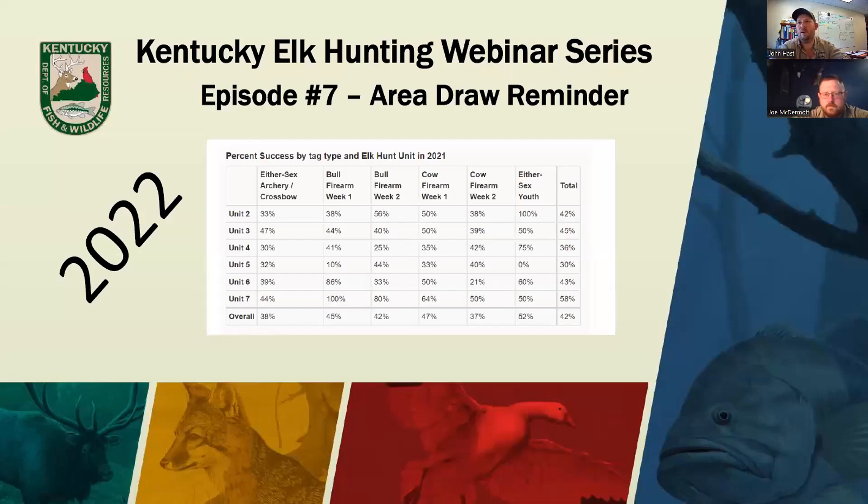Welcome to the seventh episode of the Kentucky Elk Hunting Webinar Series. This is going to be a short one today. Coming up is the July 1 area draw deadline — the secondary draw for elk hunting units in regulated areas. For anyone wanting to put in for those spots, we'll do a quick update. For detailed questions, watch episode one, and episode three where Joe goes into good detail on the area draw.